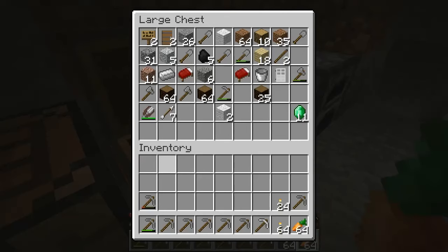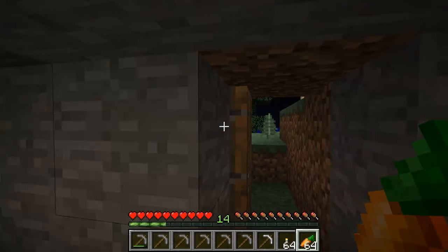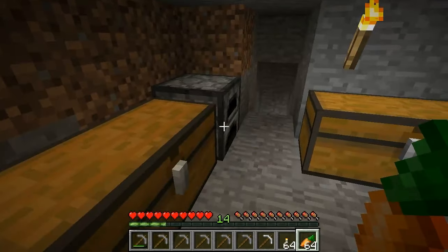So we get that — iron pickaxe. Try not to swim in lava. I'll see you all in the next video where we go mining, mostly for cobblestone, but any valuables we find, we will take. I'll see you there.